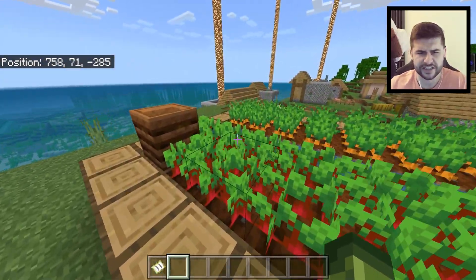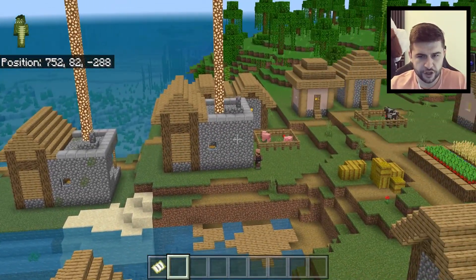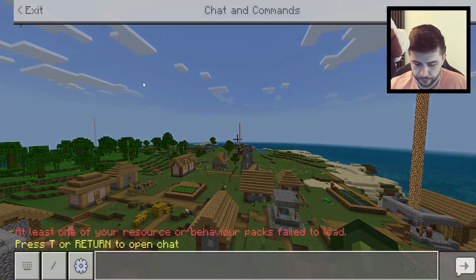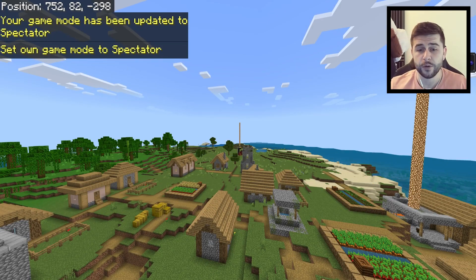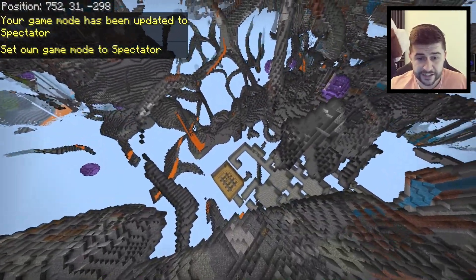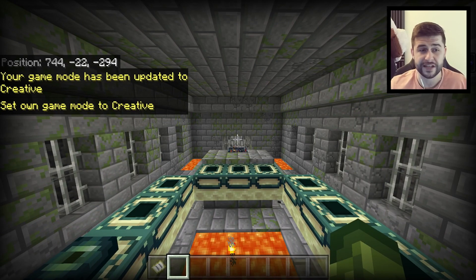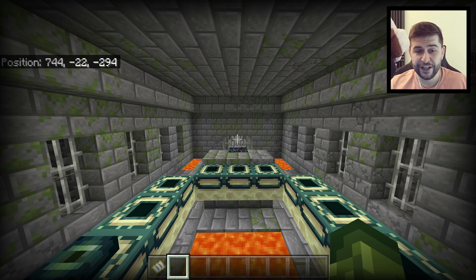The reason why this is a god tier seed is because it features not one, not two, not three, but actually four blacksmiths. This seed gets even better because if we go to spectator mode and go down underneath the starter island, there is the stronghold. I'm currently standing on the stronghold portal. The coordinates for this are 744, -22, 293.